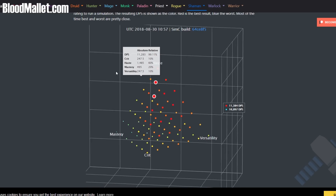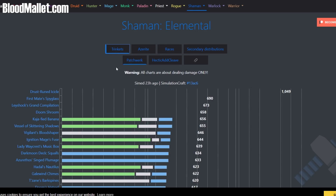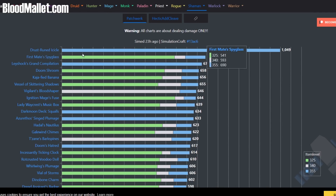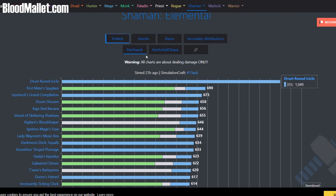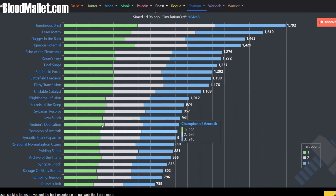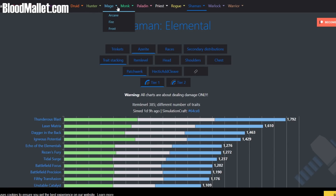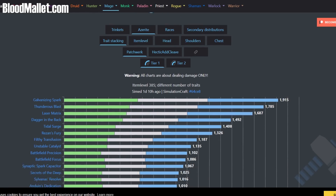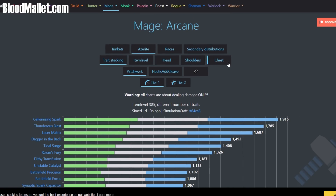Like this is something I could follow — generally I need a lot of haste and some crit. This website also has trinkets, which is interesting, and they're pretty much in the same boat as Hero Damage. This has less item level distributions but that's totally fine — you can still compare things. You can also do Azerite traits. This will show you different options and how they're simming out in the current tier. And this works for any class — like Arcane Mage, Galvanized Spark, there it is.